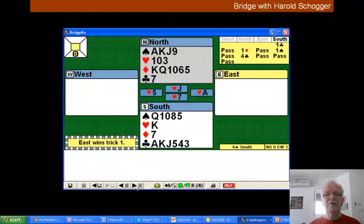A heart is led, and a heart comes back, and we've got one trick in the bag. We're counting our winners: we've got four spades and two clubs is six. We could force out the ace of diamonds — that's seven. And then we'd have to rely on the clubs breaking kindly. If the clubs break four-two, then we could get three extra clubs, and that will bring our total to ten.